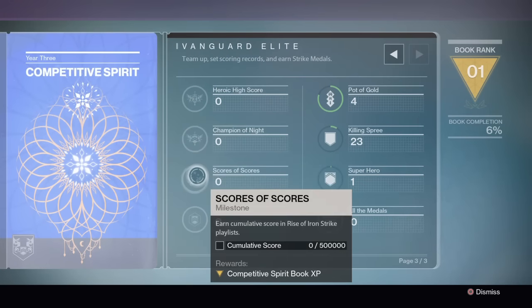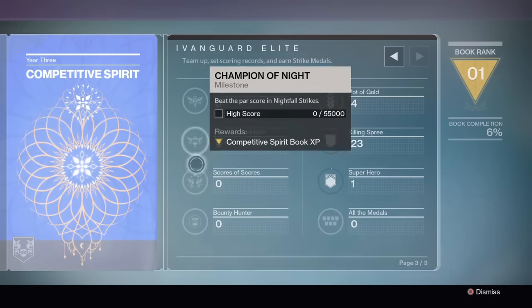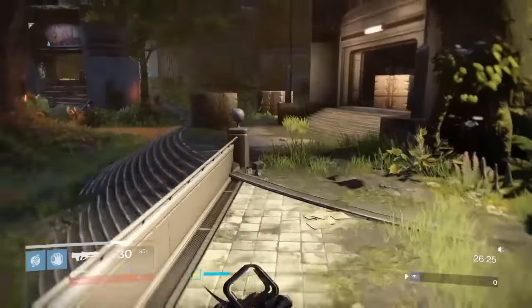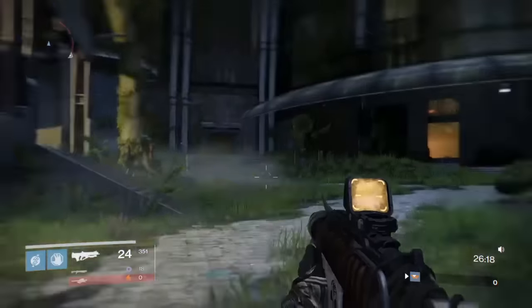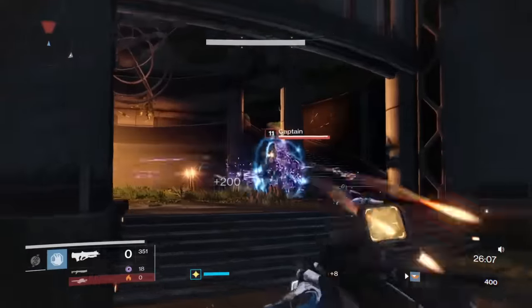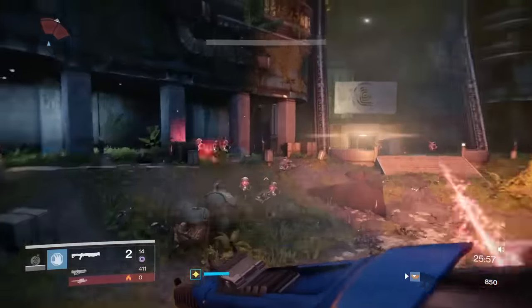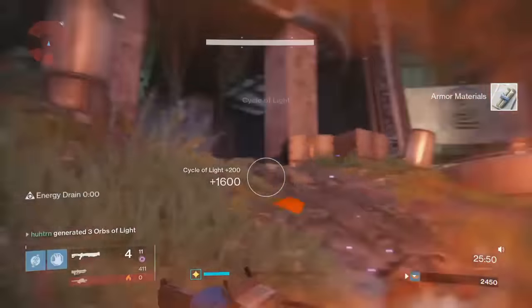For the Champion of Night and the Scores of Scores, you can actually complete both in one run. Simply by spawning into the nightfall — as you can see here, we're spawned in and there's a bunch of enemies in the very first location. All you have to do is go around in a giant circle and kill everything. There are 200 points there, and you can see my score going up even though I haven't started the actual nightfall yet. You can get a lot of points just from this section — there's 1,400 points right there.